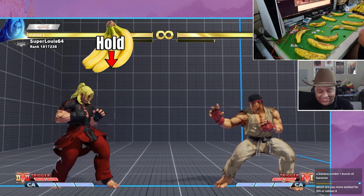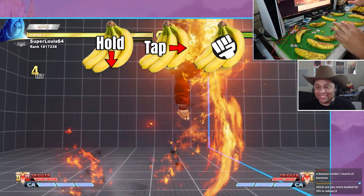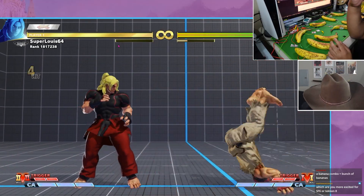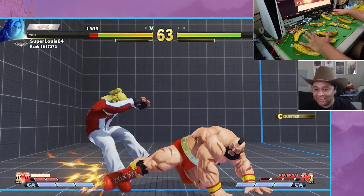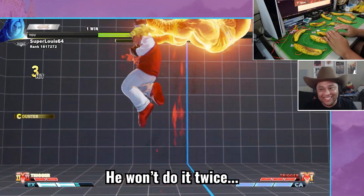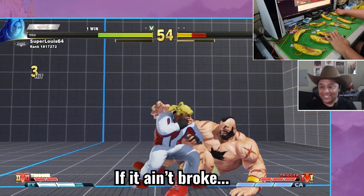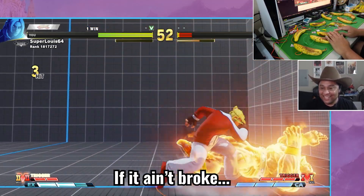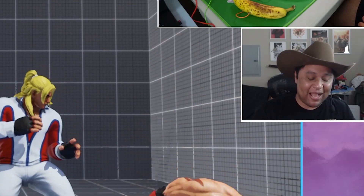Just like a hitbox, you can shortcut motion inputs by just holding and tapping the correct bananas. I was able to channel every Wi-Fi Ken I've ever played into doing DPs with these bananas. I'll do it again. I'll do it three times. What if I do it four times? One more for the boys back home. I'm sorry.